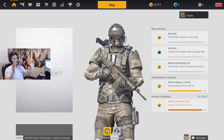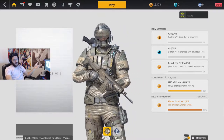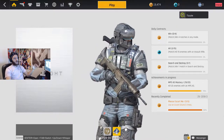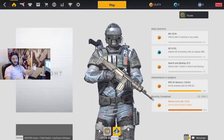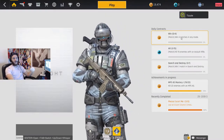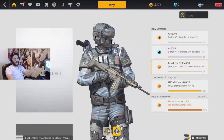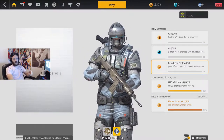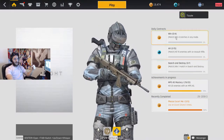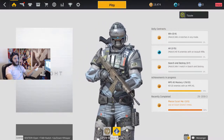So this is the first screen you see when you jump in — it shows you both teams you play as, and then you have your daily contracts. Today I have to win four matches in any mode, get 15 kills with the assault rifle, and get one Search and Destroy win. These daily contracts give you in-game currency that lets you buy whatever you want.